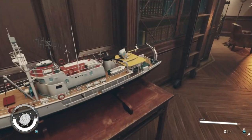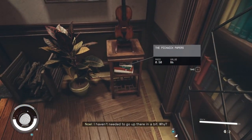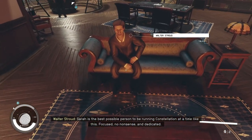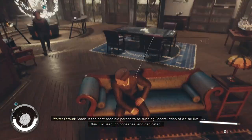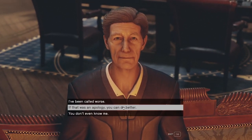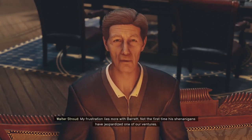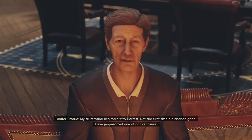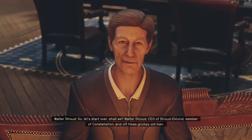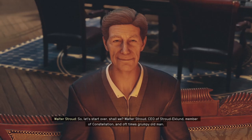I'll take that. Walter, I want to talk to you. You're not Walter. There's books. Hey Walter. Sarah is the best possible person to run Constellation at a time like this - focused, no nonsense, and dedicated. I suppose calling you a rockbreaker may have been a bit out of line. If that was an apology, you can do better. I am sorry I besmirched your chosen profession and made assumptions about your character. My frustrations lie more with Barret - not the first time his shenanigans have jeopardized one of our ventures. It's not fair of me to take it out on you, especially since it would seem he made the right call this time. Walter Stroud, CEO of Stroud-Eklund, member of Constellation, and oft-times grumpy old man. Welcome aboard.